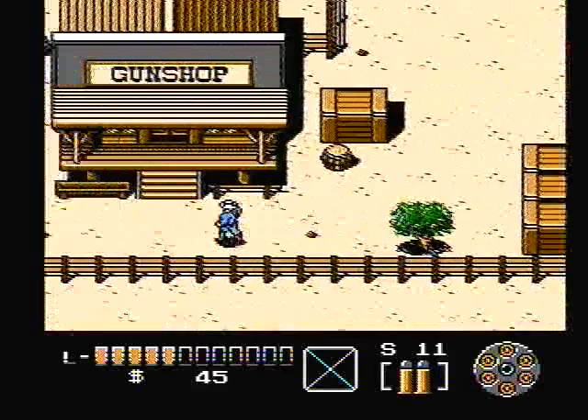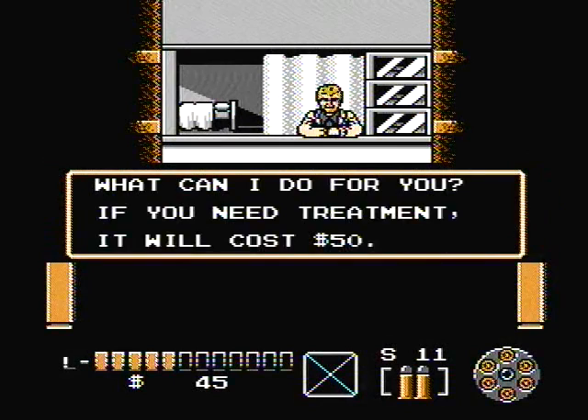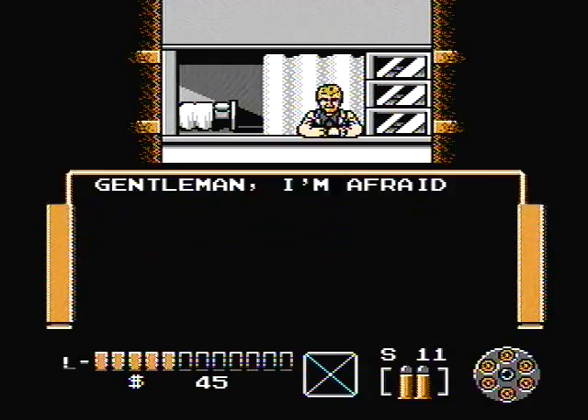I need some health. You always want to leave these towns with health, so let's go get some opium from the doctor — it will heal my wounds magically. Oh, 50. I only have $45 and it's 50. Hey, spot me five, brother. He's not going to spot me anything.